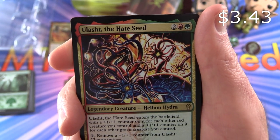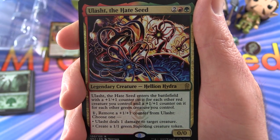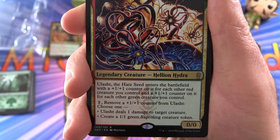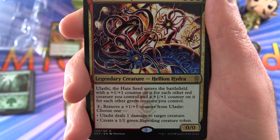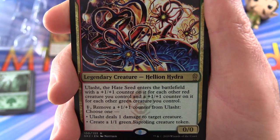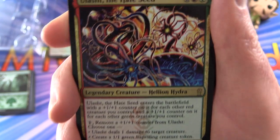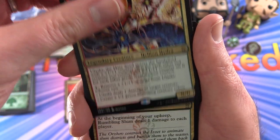Ulasht the Hate Seed — that's an interesting name. Legendary Creature Hellion Hydra, 0/0 for four mana. Ulasht enters the battlefield with a plus one, plus one counter on it for each other red creature you control, and a plus one, plus one counter for each other green creature you control. For one, you can remove a plus one, plus one counter and either deal one damage to target creature or create a 1/1 green Saproling creature token. That is pretty cool. Leave a note in the comments if you know what set that was from originally.